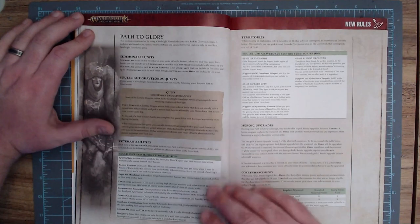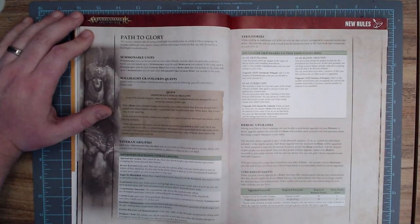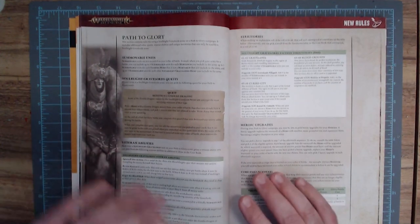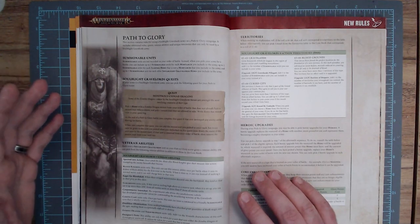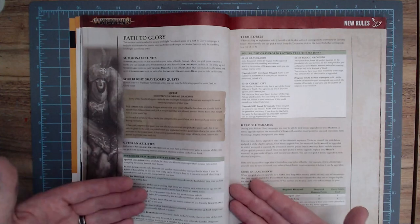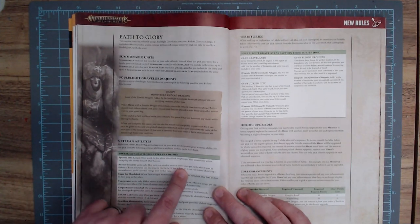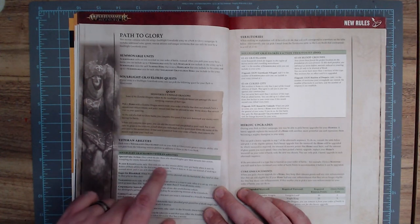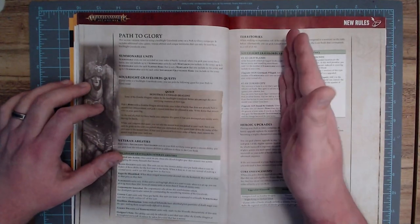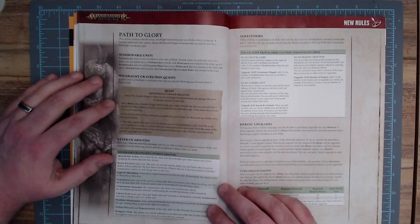Below that, they have some veteran abilities. Veteran abilities are very hit or miss — in the Stormcast one some were tied to specific units. Here they doubled down on that: the veteran abilities are literally Blood Knights only, Vargeists only, Corpse Cart only, that kind of thing. I kind of like this more — it's a bit more transparent. The first one is for Blood Knights: Spurred into Action. This unit can use this veteran ability once per battle when it uses its Riders of Ruin ability for the first time. When it does so, it can run instead of making a normal move and can still charge later in that turn. They can back out of combat way further and potentially move from one combat to another to deliver those mortal wounds. Very cool.